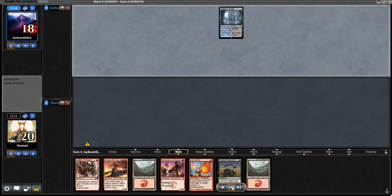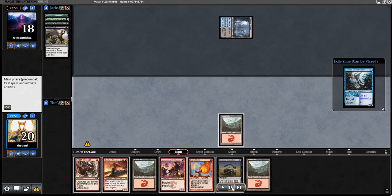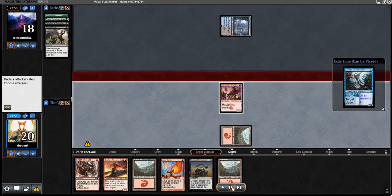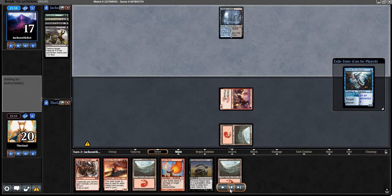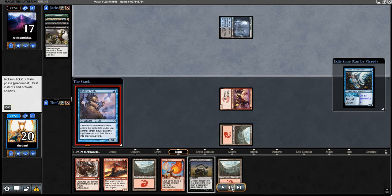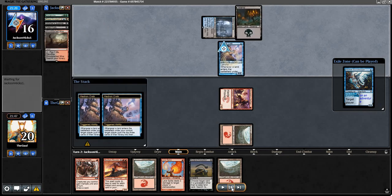Opponent takes a mulligan down to six, looking for a more explosive start — and they found it. Merfolk's Secret Keeper gets Vengevine and Prized Amalgam in the yard. Our opening hand was totally fine. We play Monastery Swift Spear on turn one. Ideally you want to Surgical while attacking for maximum Prowess damage, but they have two very high-impact targets and they're on the play with more to come. I felt pressured into holding the Surgical for a more optimal moment. Sure enough, they have Crab and Dreadwater, just like game one, and here come the landfall triggers.